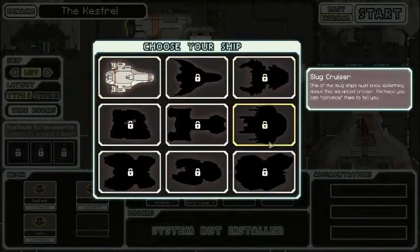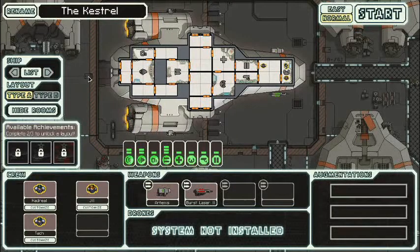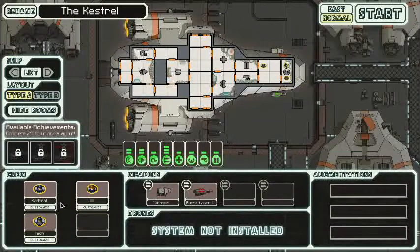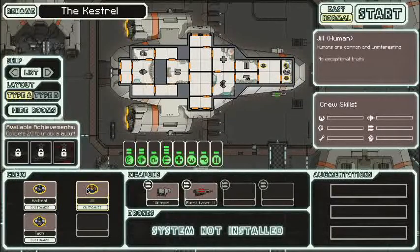There are nine different ships with two different layouts each. You start out with the Kestrel — it's a type of bird, I think. We've got three humans: common and uninteresting, no exceptional traits. I'm recording this at 480p just to reduce lag, so you probably won't be able to read most of this. We've got Cadriel, Jill, and Tuck as our crew.